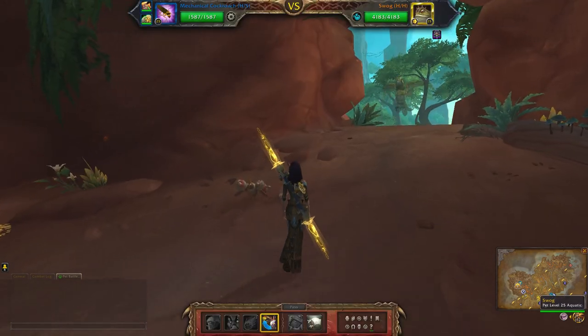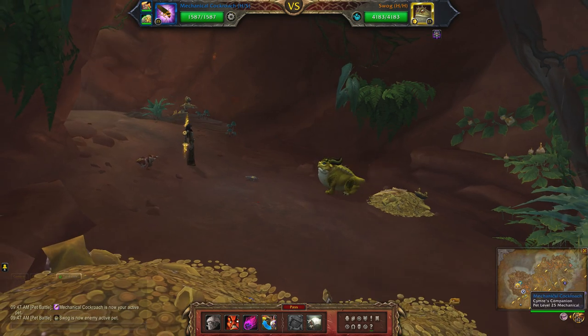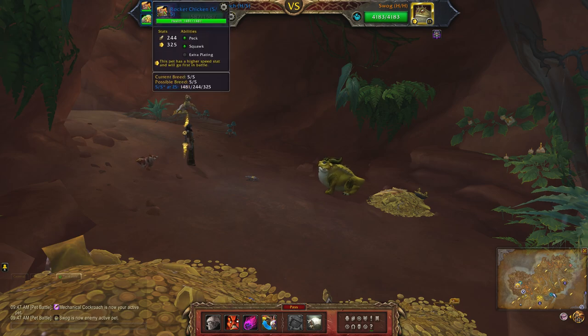Hey guys, this will be my mechanical team against Swog. In my first slot I have the Mechanical Cockroach with Stampede, Warning, and Apocalypse.